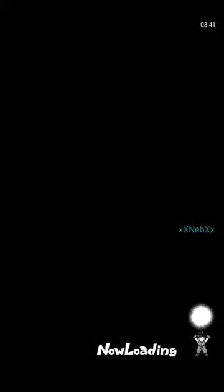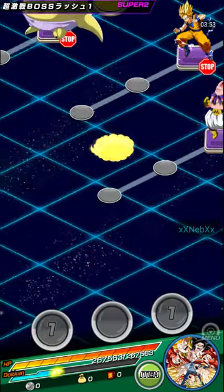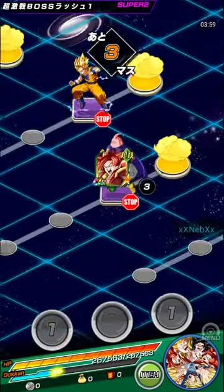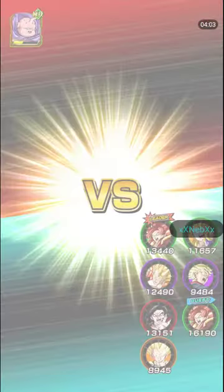Let me break this down for you guys while I'm playing. Super Saiyan 4 Gogeta's leader skill basically gives 100% when he's not Dokkan Awakened, and then when he's Dokkan Awakened I think it's 150% to HP, Attack, and Defense to all fusion dance cards only.